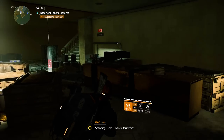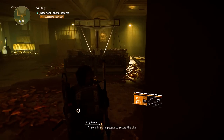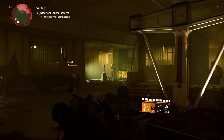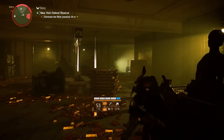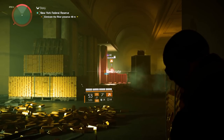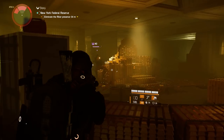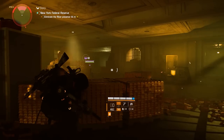Scanning. Gold, 24 karat. I guess the Rikers are trying to mint their own money - at least they were smart enough to use gold. I'll send in some people to secure this site. Might want to use my flamethrower in a sec. I love that you can let it burn for a while first, and then explode it once it almost runs out.